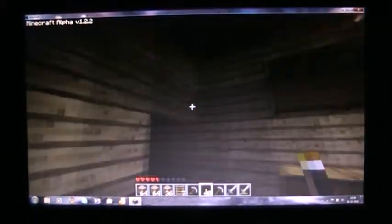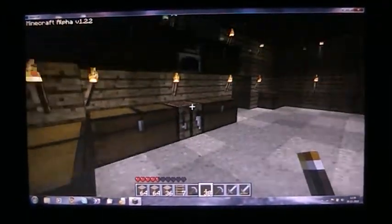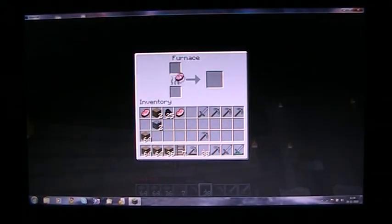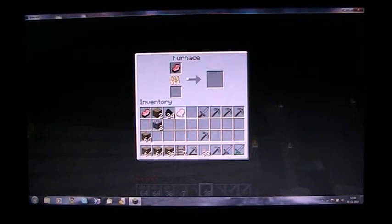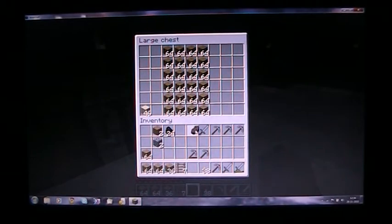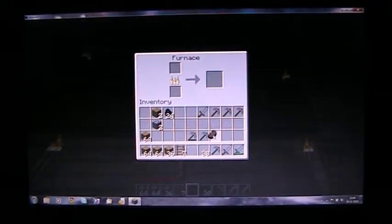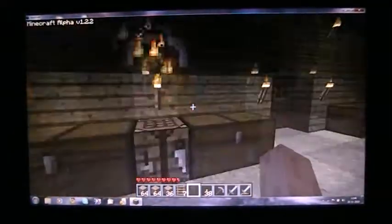A little more light — it's a cave thing. I need to cook me some bacon. Come on, give me, give me, give me. I'll go ahead and eat that one right now — wow, they heal a lot. Very cooked bacon. The bacon will go right in that chest. Just made me some clean stone just for fun.